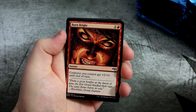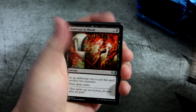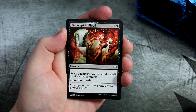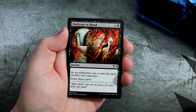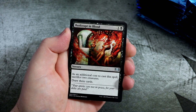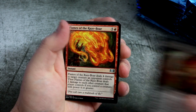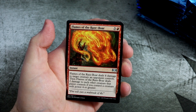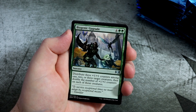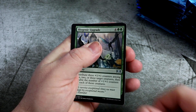Scuttlegater — not going to try and pronounce that one. Burn Bright. Grasping Thrall. And we get to our first uncommons, starting with Bankrupt in Blood. As an additional cost to cast, you sacrifice two creatures, but you do get to draw three cards. In a token deck, very nice — sacrifice some of those creatures and draw for two mana. Flames of the Raze Boar, big six-mana sorcery that puts counters everywhere, which is really sweet.